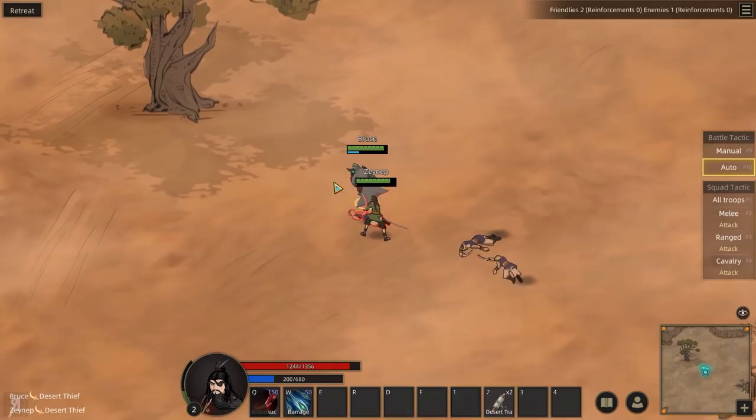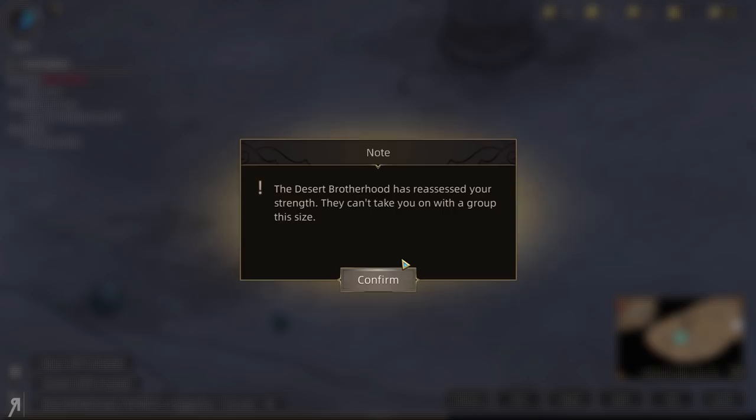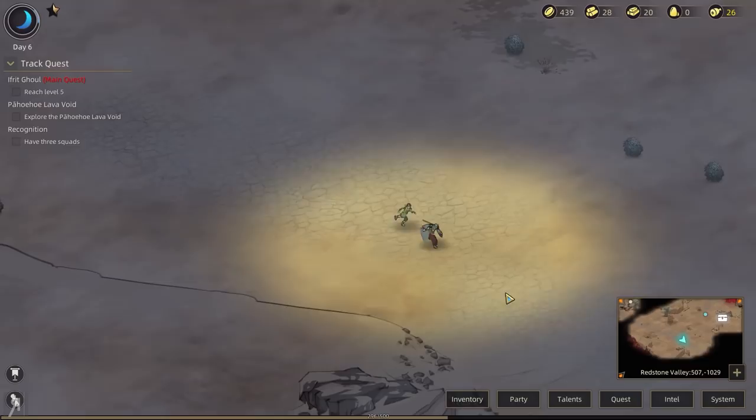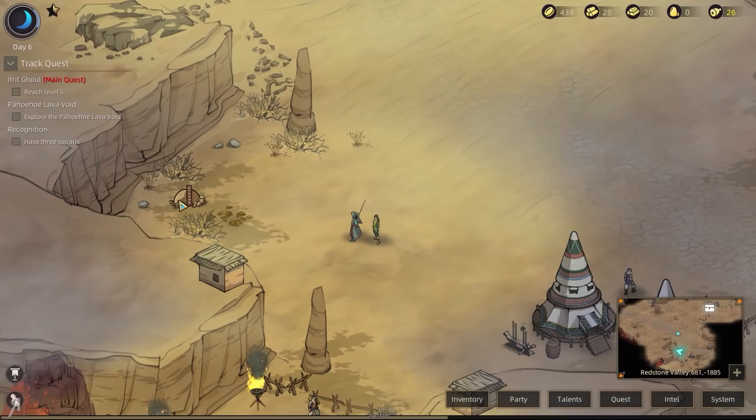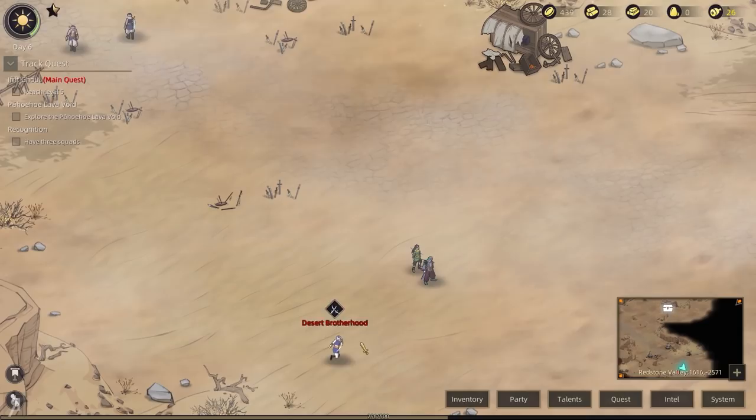We're good. I feel like Zeynep is actually more powerful than I am right now with that build. The Desert Brotherhood has reassessed your strength — they can't take you on with a group this size. So that means they're probably going to run away from me instead of engaging me from now on.